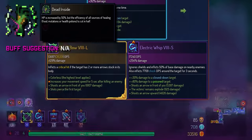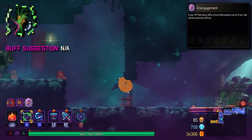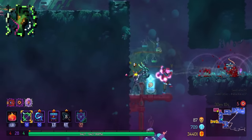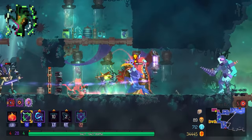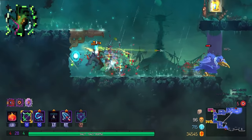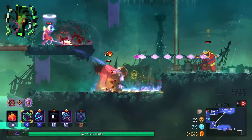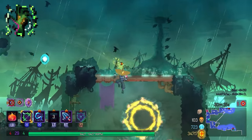Dead Inside used to be really good and some people prefer it over Disengagement for the flat health increase. I personally never use it. The only scenario where Dead Inside helps is boss fights, since you can take more damage before needing to heal. The problem is that on 5BC, especially the 5BC boss, you take so much damage that Dead Inside just doesn't matter — there's an attack that drops your health to 20% regardless. Not viable.